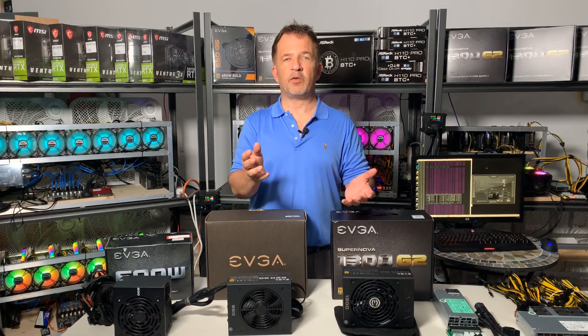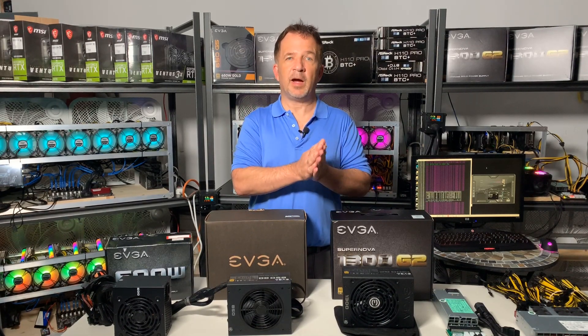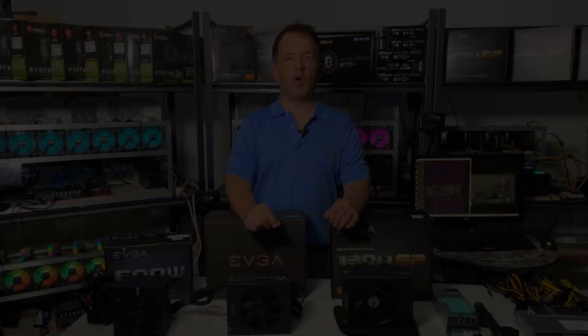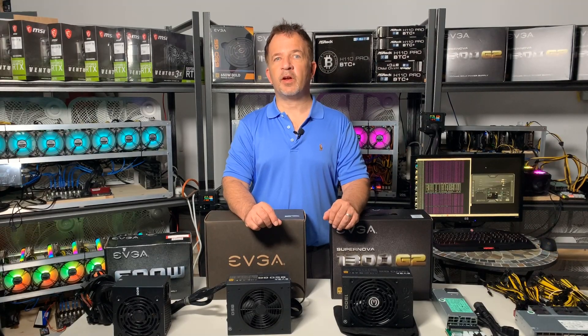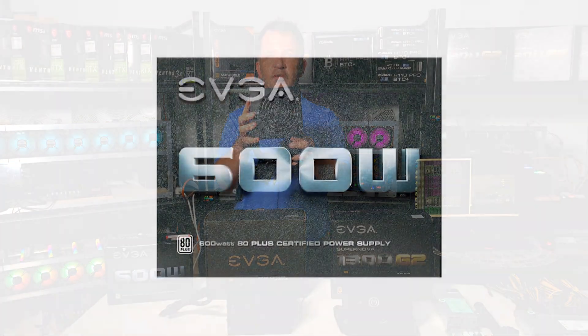The higher the efficiency of the power supply, the more efficient it is at converting power to useful energy, so you're not just wasting electricity. All the power supplies we're reviewing today are going to be at a gold level or above. Looking at our first power supply: this is an EVGA 600 watt.